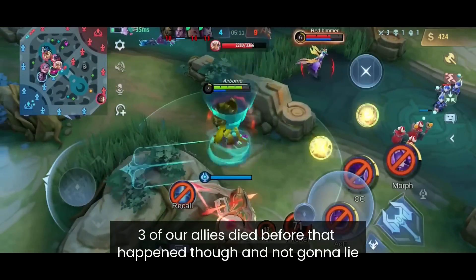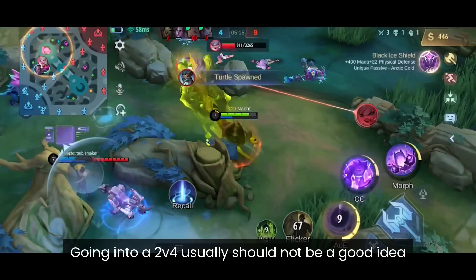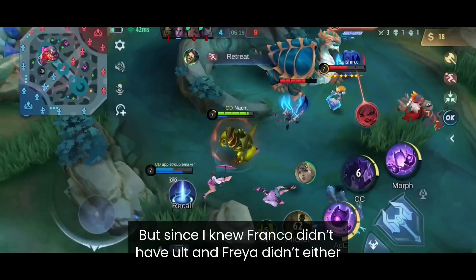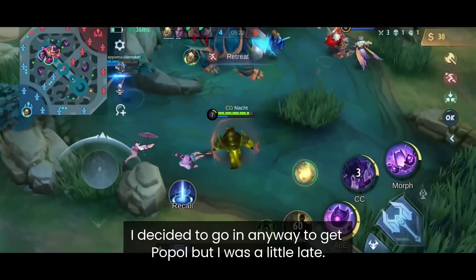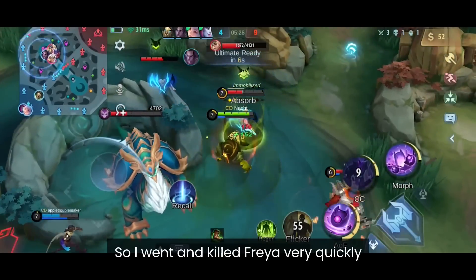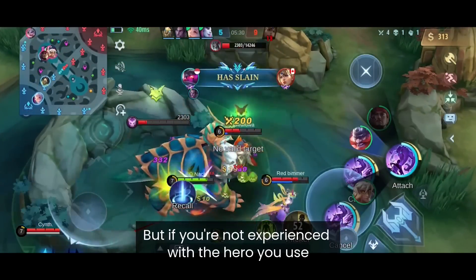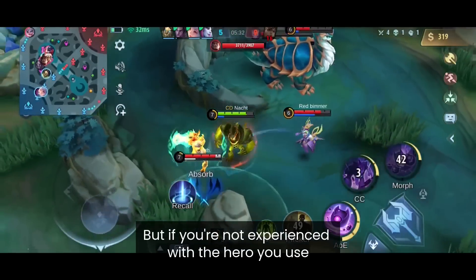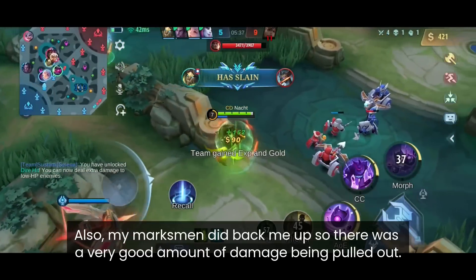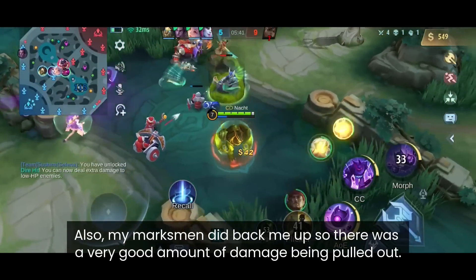So I did a high cut and rotated to the turtle that was spawning in a few seconds. Three of our allies died before that happened, and going into a 2v4 is usually not a good idea. But since I knew Franco and Freya didn't have their ults, I decided to go in anyway. I went and killed Freya very quickly. If you're not experienced with your hero, please don't try dangerous plays like this.